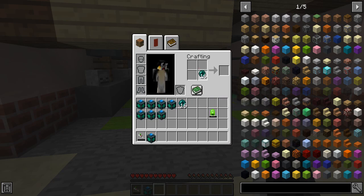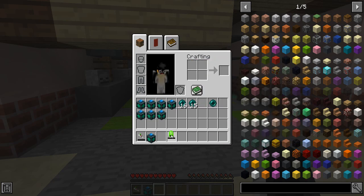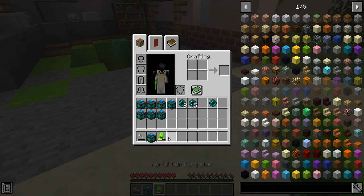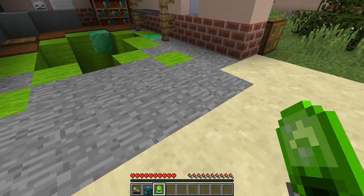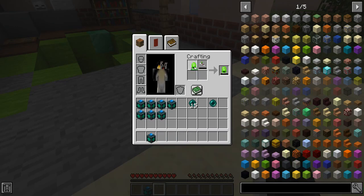With the mod, you'll take these enderpearls and you will charge the crystal up. You actually don't craft it, you just right-click and charge this bad boy up. It does seem to take a lot of enderpearls. You get a little message: 'the cartridge is full' — but does it waste one? No it doesn't. Now we're going to take a portal gun and charge it up.